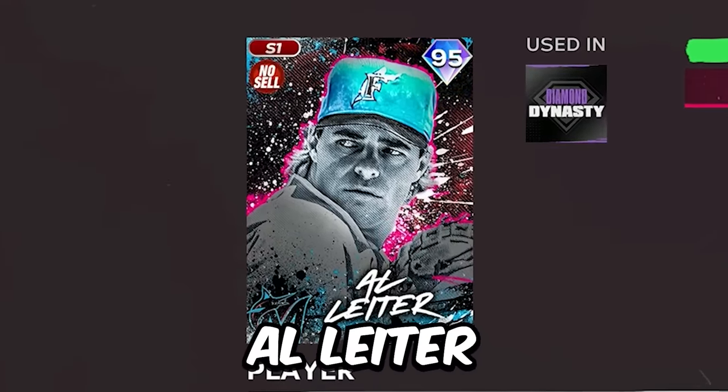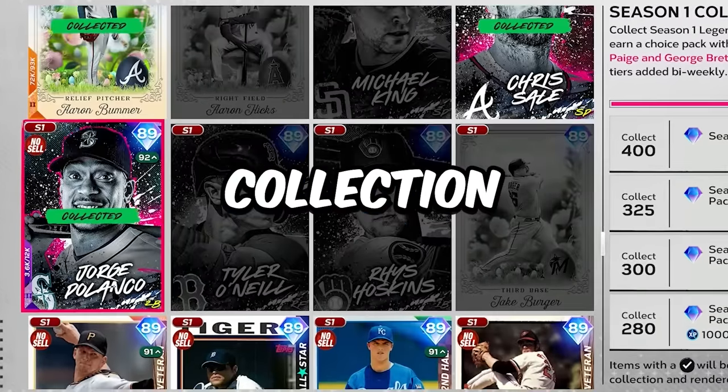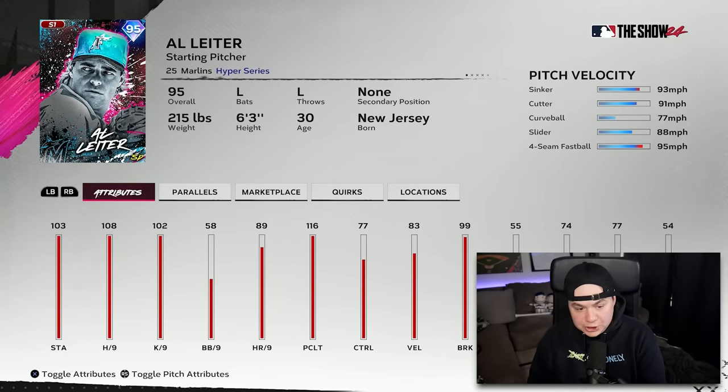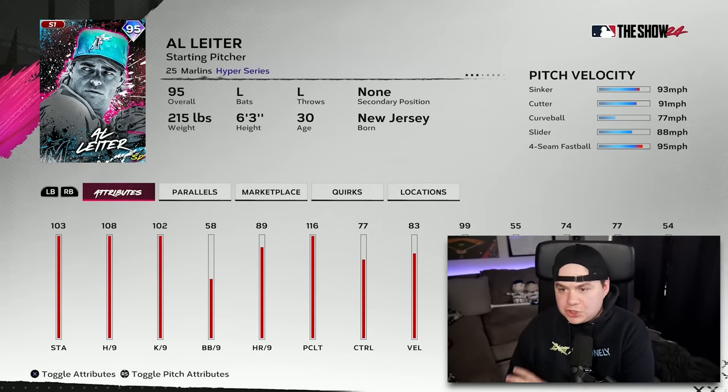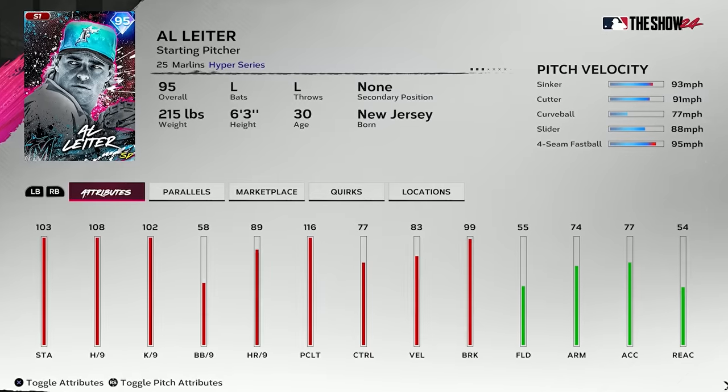I unlocked 95 Al Leiter after collecting 200 cards in the Season 1 collection. This Al Leiter looks really good with the hits per 9, the clutch, the pitch selection. I normally struggle against Al Leiter cards, especially the ones that are higher overall, so I'm hoping he can be a really good lefty for me — as if we didn't already have like 5 good lefty pitchers in the game.